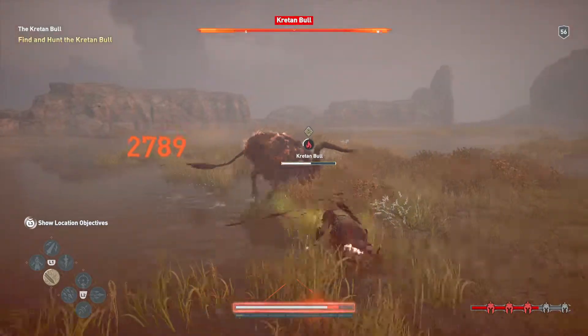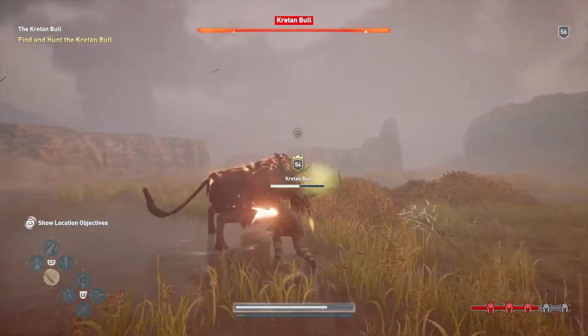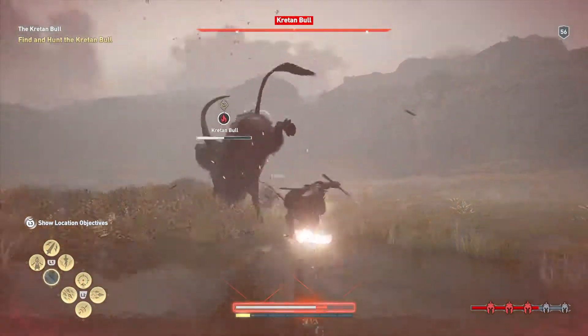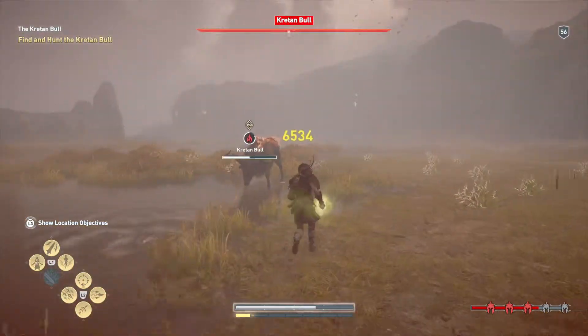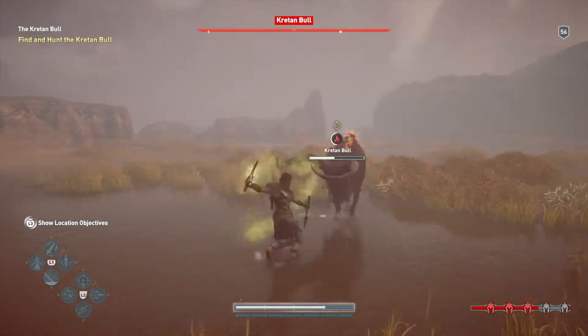I'm using my flames attack on him — yeah, he's on fire. Get him again. Can't hit him in the back here. Hit him, hit him, hit him. He's kicking all over the place. Do a quick hero strike — that took down some of his health here.